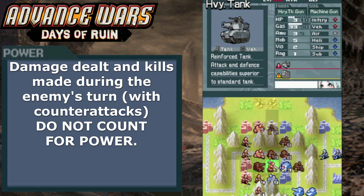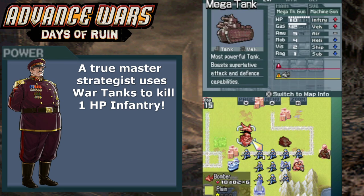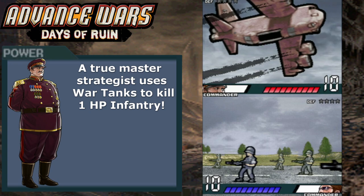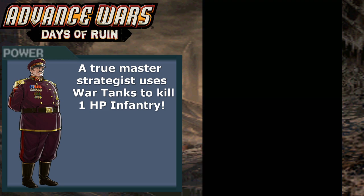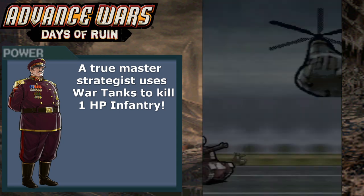On maps with AI controlled allies, their attacks will also influence your power score. Days of Ruin's power score kind of encourages you to play like Greyfield — you need to go for overkill wherever possible. Destroying a unit with 1 HP left with an attack that does 100% damage is better than with one that does 10% damage, and you'll want to deploy powerful units like bombers and war tanks to bully enemy units far below their pay grade. It doesn't exactly encourage cost-effective engagements, but it seems like the developers wanted to encourage quality over quantity in army composition.